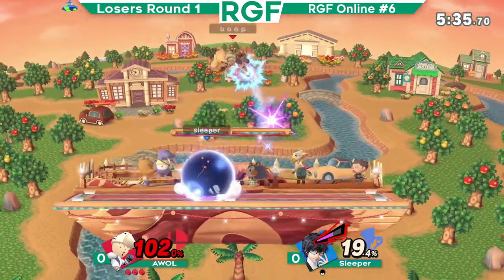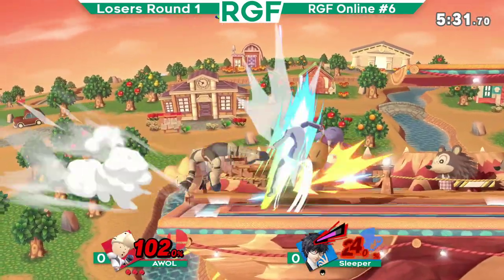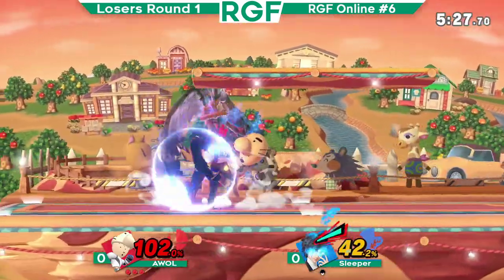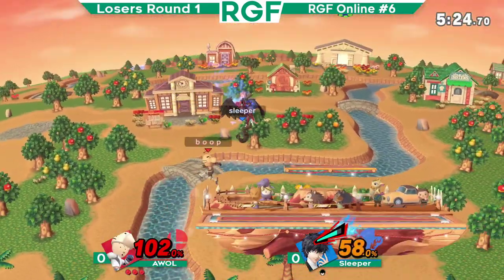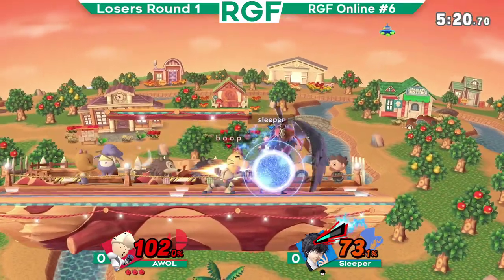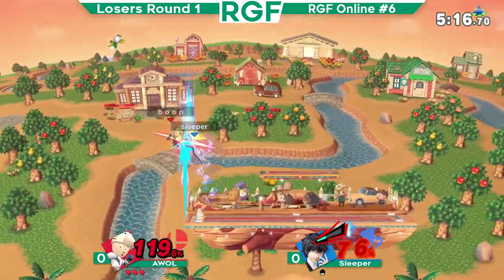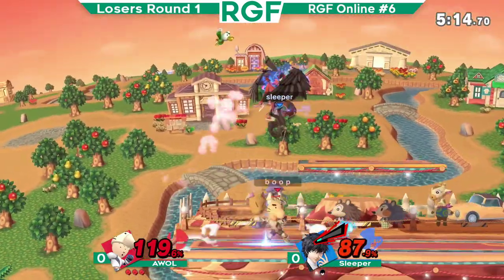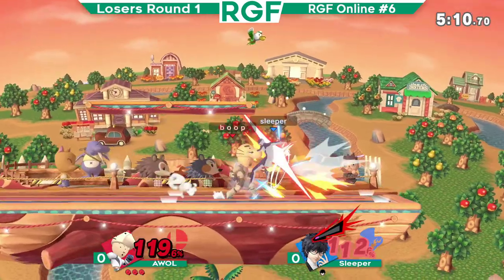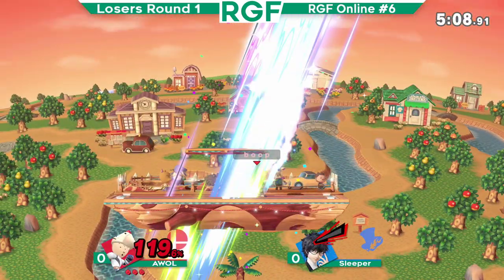AWOL's starting up these stocks all the time with these command grabs. Let's see if Sleeper can catch on to that — punish it with like a little short hop back or something. But AWOL's just non-stop with the pressure. Our Sen is out — superfall. We could have countered that. Oh my god. Up air, up smash into the punches.